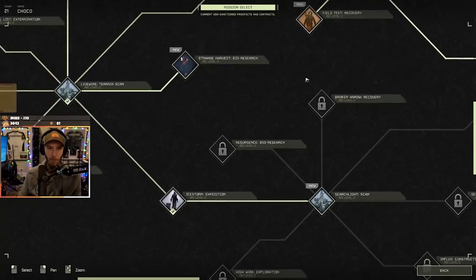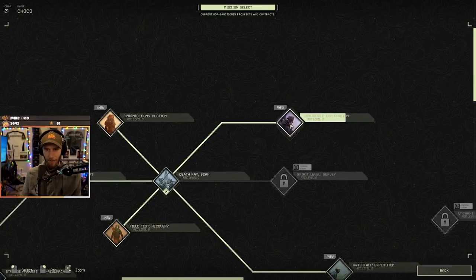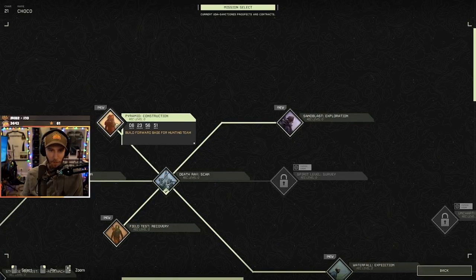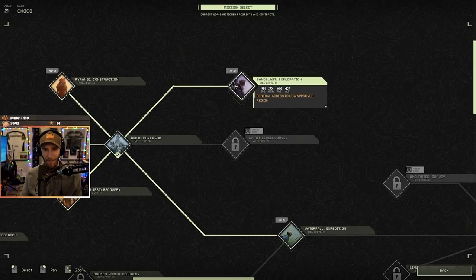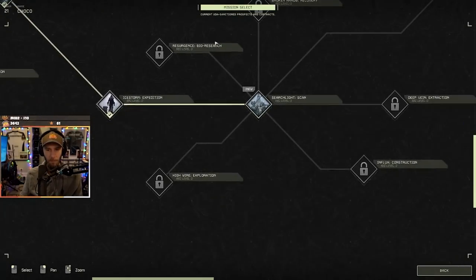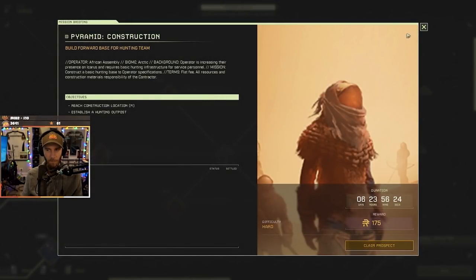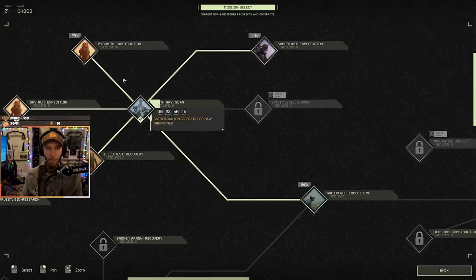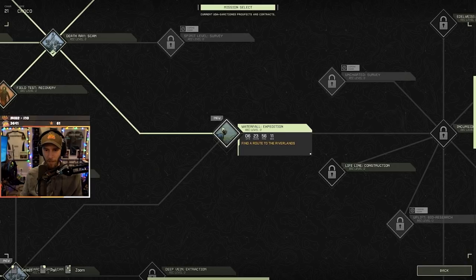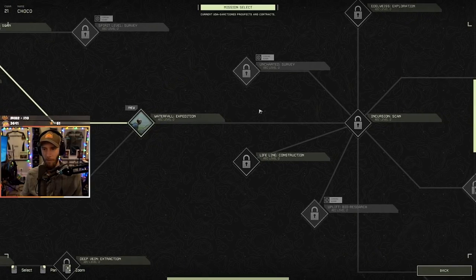I have some new ones to choose from. There's one called 'Pyramid Construction' — build a forward base for the hunting team. There's one called 'Field Test' — recover experimental devices for ACS. There's one called 'Sandblast Exploration' — general access to a UDA-approved region, which I think is just a free build thing. There's also the main track one called 'Waterfall Expedition' — find a route to the Riverlands.